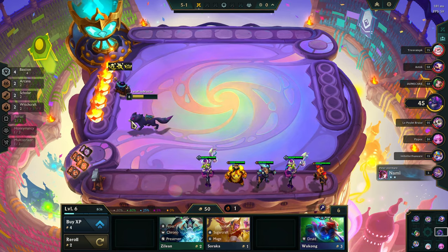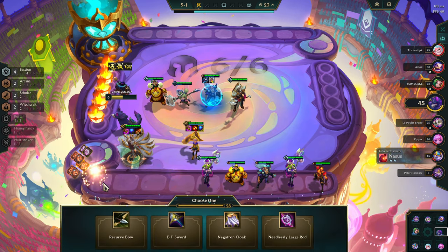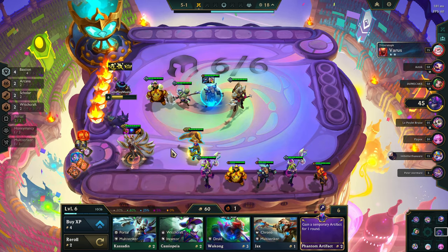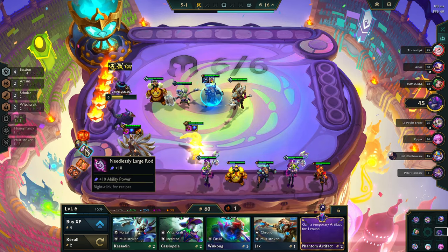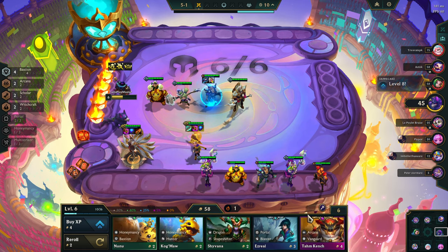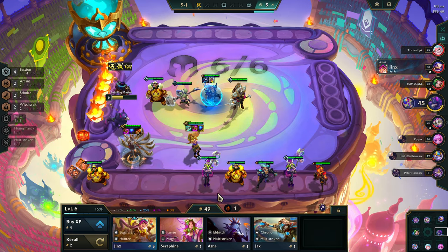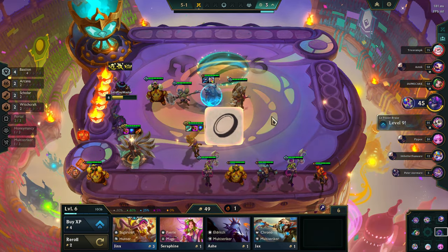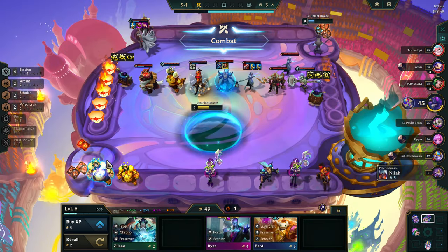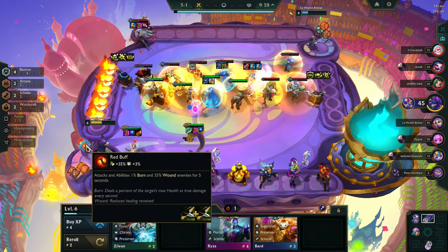Not going to go for Hecka Gold. If I get a sword here — we do. And we're taking red buff. You will heal your front line. What do we do with the red buff, though?